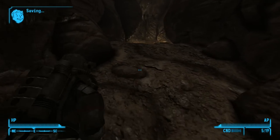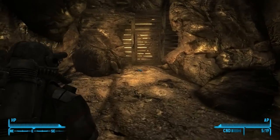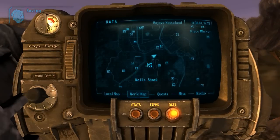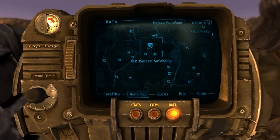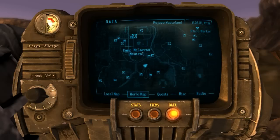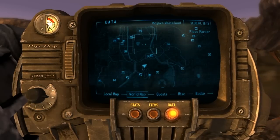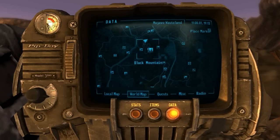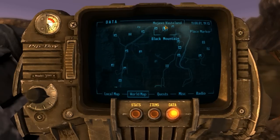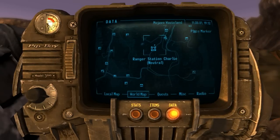Let me just show you once again where it is. It's right here — NCR Ranger safe house, southeast of Camp McCarran, north of Black Mountain, a little northwest. But this doesn't really matter too much, you'll see it on your map.